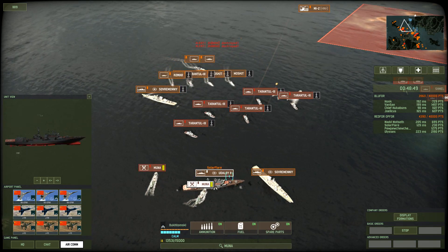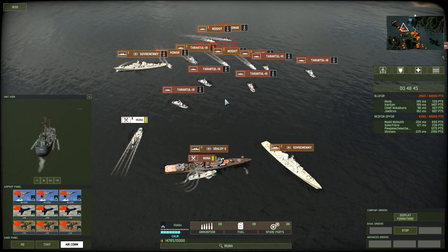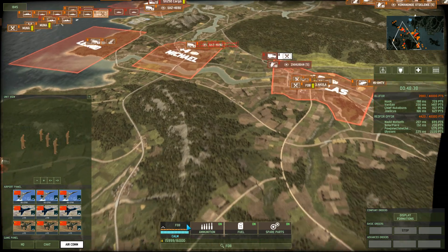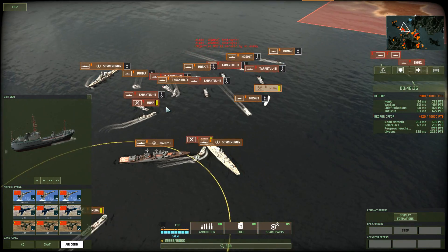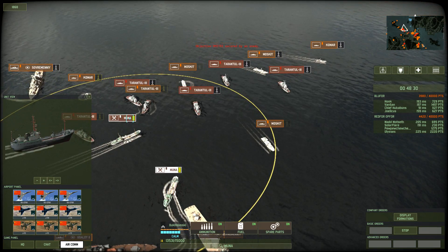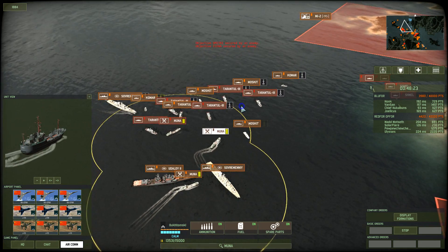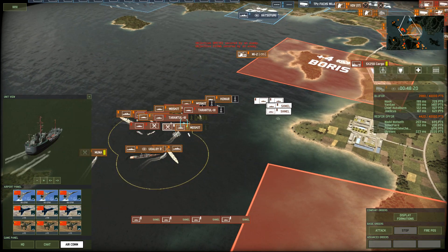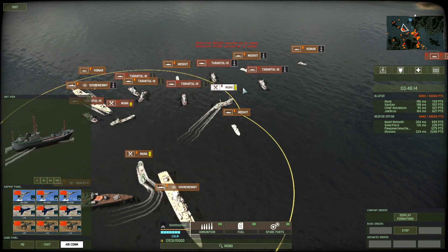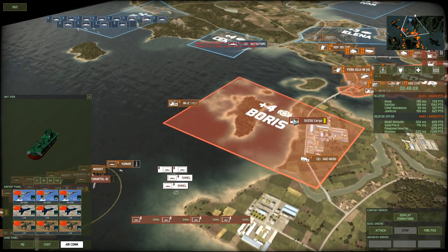These boats seem to require an absolute ton of supplies. These little Muna vessels actually carry about one FOB's worth of supplies. They carry a lot, and I'm actually rather interested in seeing how naval boats can supply land units as well. What I'm noticing is that people don't seem to use these boats as ground supply vehicles, just due to the fact that boat combat is pretty resource intensive.